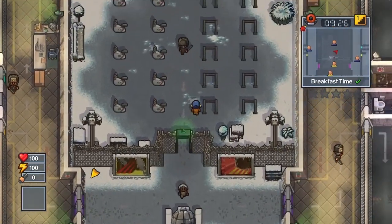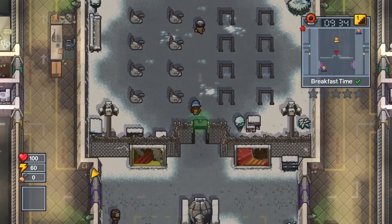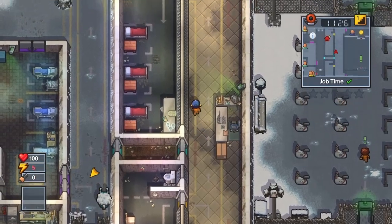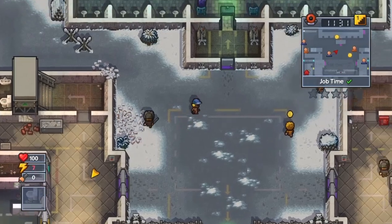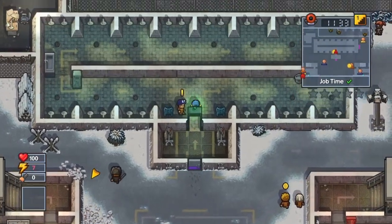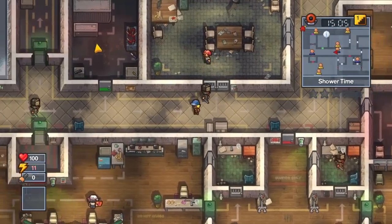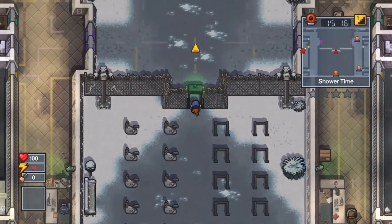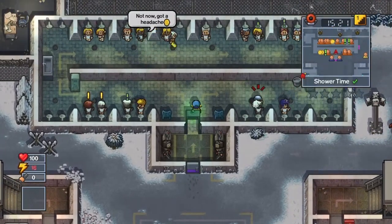My thoughts on Fort Tundra as a prison: it's pretty standard, I guess. There's not really that much to worry about. One problem is the way the cells are positioned — big rooms like this means I can't just quickly pop in and out of areas. The shower is quite a run. I nearly get there before it reaches 20 minutes past, and I barely did it.